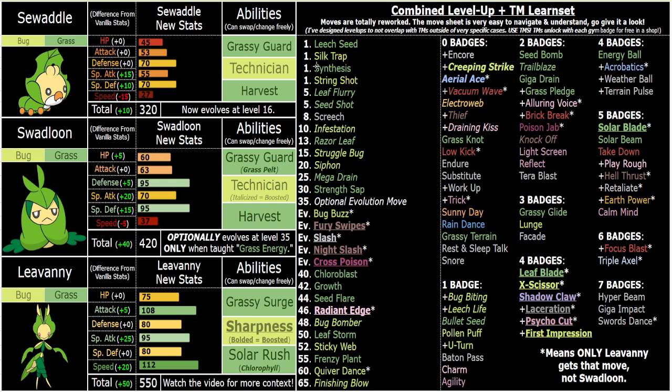They've also got really cool Protect variants in Silk Trap, which is really good in conjunction with Harvest and Leech Seed. That's why Harvest is so good on these guys.